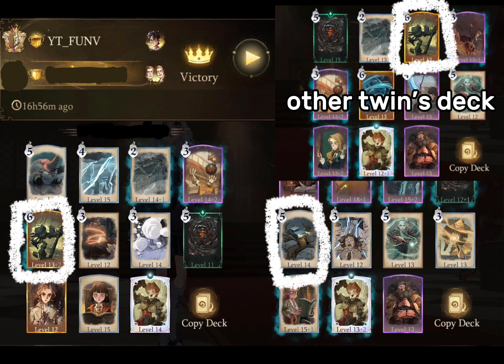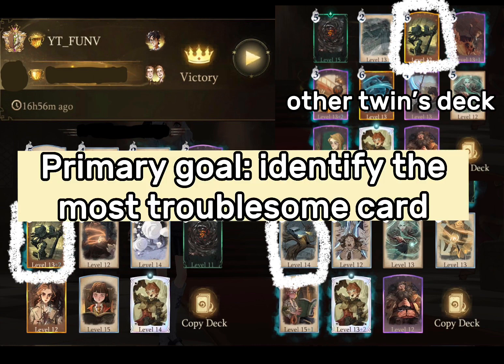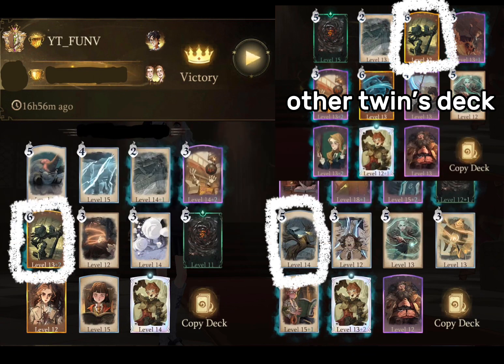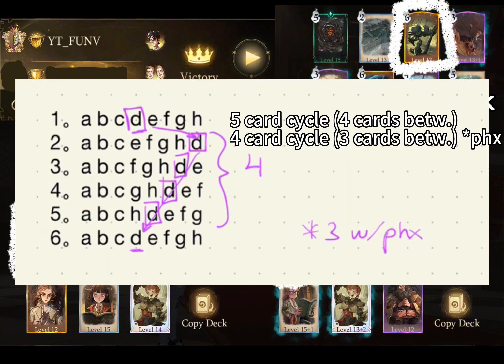It's worth noting that I've only mentioned one card from each player. Our primary goal as duelists is to identify the most troublesome card in our opponent's deck, which is either the summon card with the most health or the spell card with the most damage. Once we pinpoint it, we can predict its usage by counting their card plays. The troublesome card can be accessed — which is in their hand — every 4 cards, or every 3 if they deployed Phoenix, which reduces their deck to 7 cards for approximately 2 minutes.